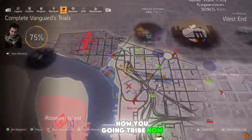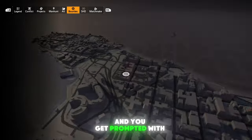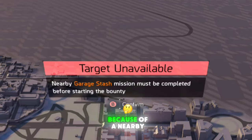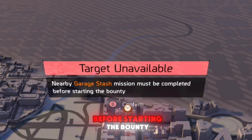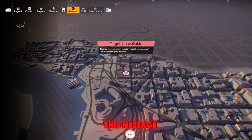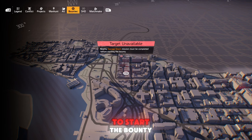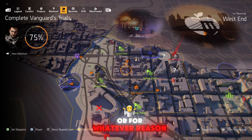If you tried doing the bounty at West End and you get prompted with a message that says target unavailable because the garage stash mission must be completed before starting the bounty, I'm gonna show you in this video how you can complete the garage stash hidden mission in order for you to start the bounty at West End, to complete your manhunt or for whatever reason.